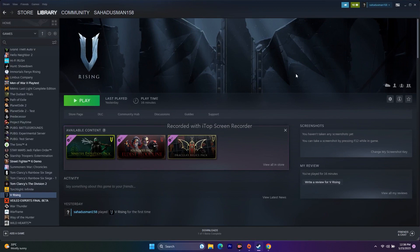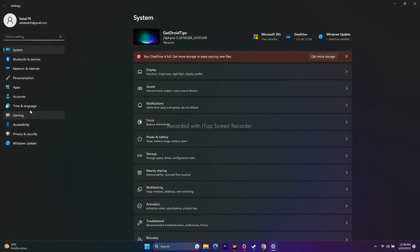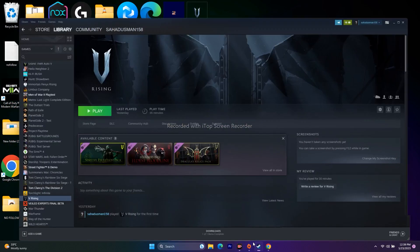Next, update Windows. Go to Settings, then Windows Update, and make sure Windows is fully up to date. This is an important step. Once done, close everything and try playing the game.